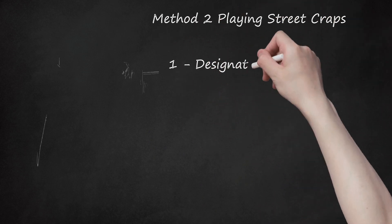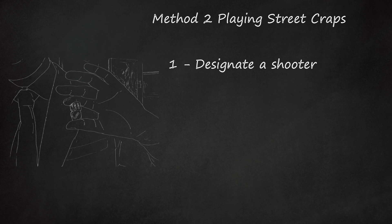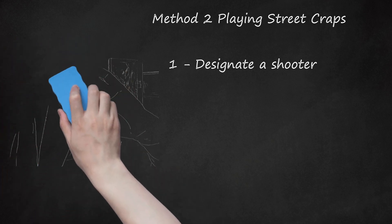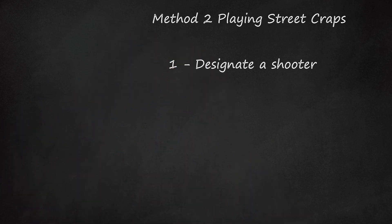Method 2: Playing Street Craps. Step 1: Designate a shooter. This person will roll a pair of matched dice. Before rolling, the shooter must lay down a bet. A backstop or restraining surface is not required for street craps, although players may choose to use a wall or curb as a backstop or restrain the dice by rolling them in a top blanket.